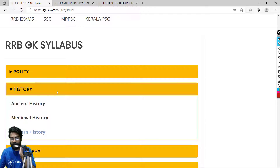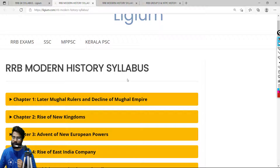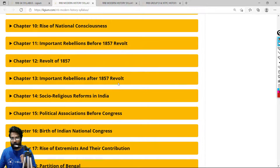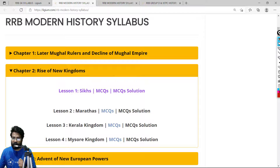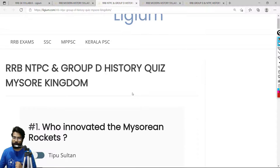Click on history — you have ancient history, medieval history, and modern history. The Mysore Kingdom comes in modern history. The syllabus for entire RRB modern history has approximately 32 chapters. Mysore Kingdom is not a chapter but a lesson — it comes in Chapter 2, Rise of New Kingdoms, Lesson 4. Click on MCQs and you will find the RRB NTPC and Group D history quiz for Mysore Kingdom.